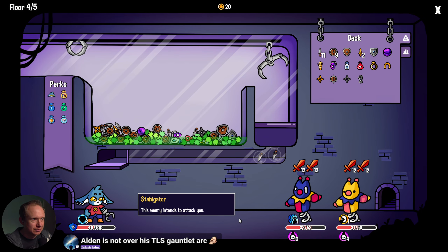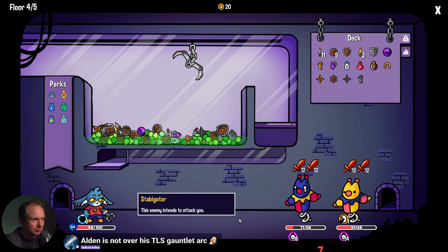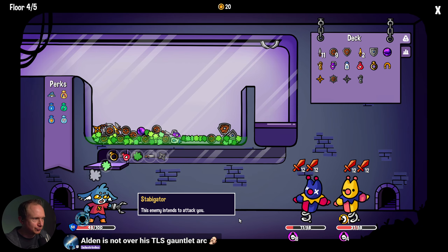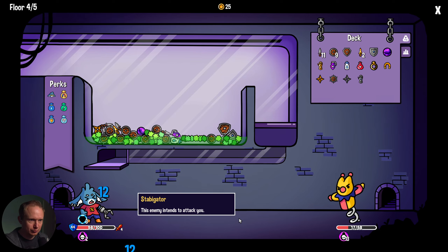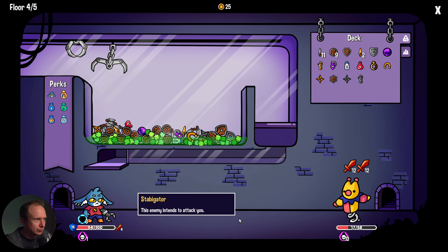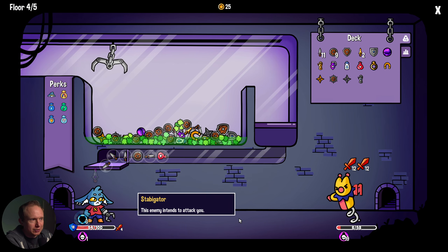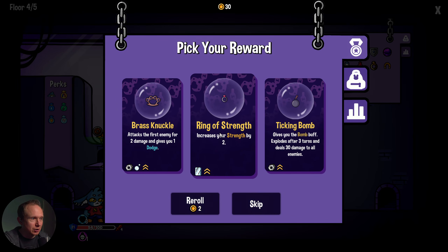Not over my TLS gauntlet arc — for sure. Let's see something like this is good. I wish the claw wasn't quite so aggressive. Let's get a bunch of fluff along with the health potion. If we can get the health potion again — oh, do we not get the health potion? I guess we don't. Good to know.